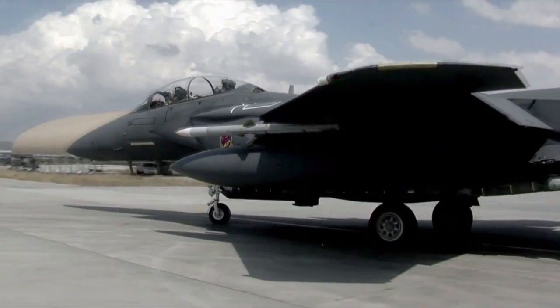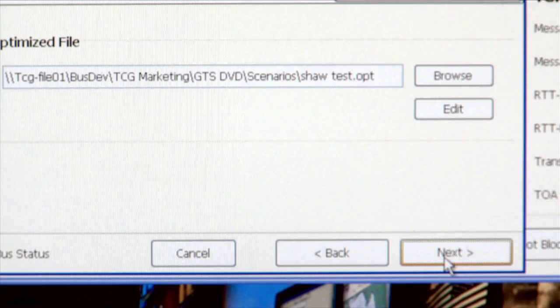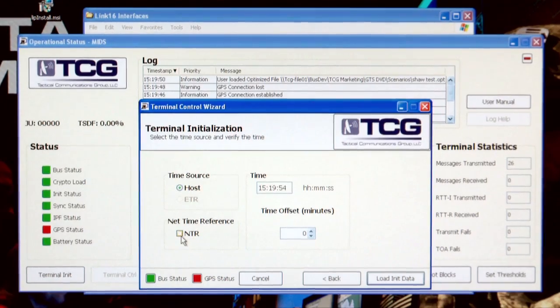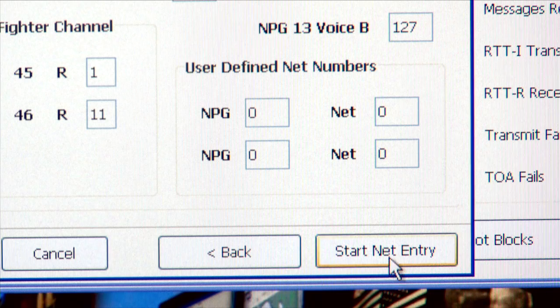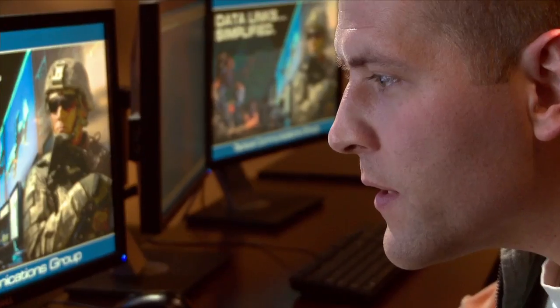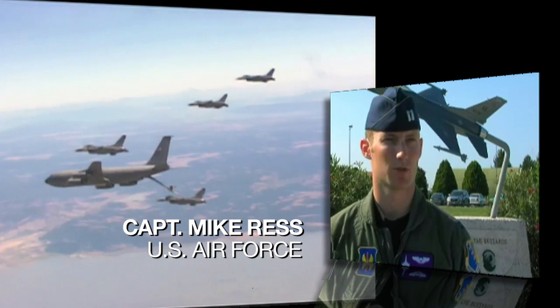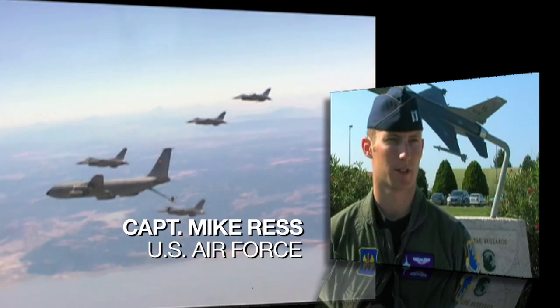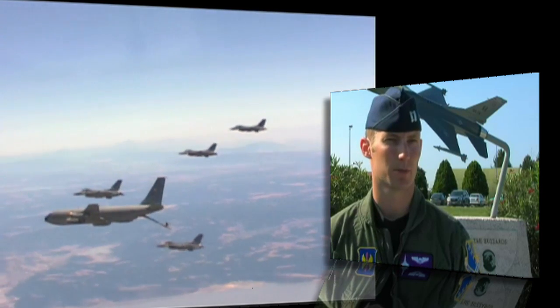The GTS also allows pilots to jump into the jet and connect to the net by greatly simplifying the often challenging Link 16 entry. Its terminal control wizard provides an intuitive interface that automates entry with just six clicks to the net. It steps the operator through choices, and in six mouse clicks he can be confident that he has established a solid Link 16 network. It allows us to get on the Link easier, get all of our players between the two squadrons here at Aviano on the Link at the same time so we can see all players, increasing our situational awareness out in the airspace.